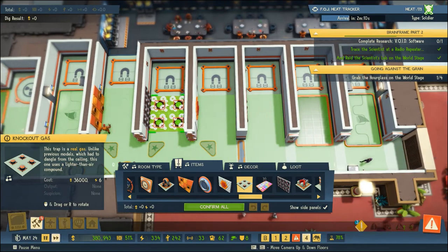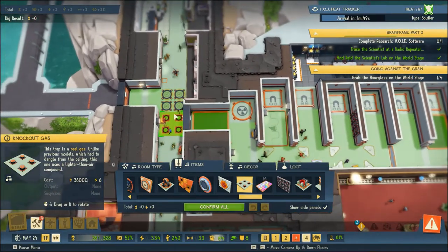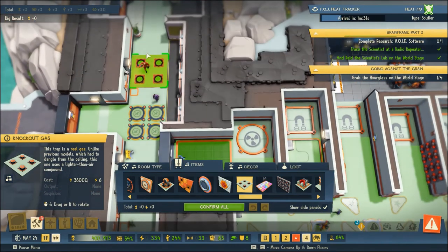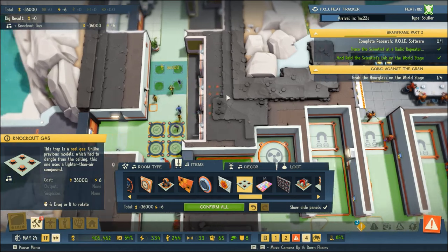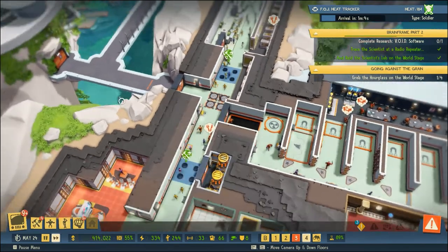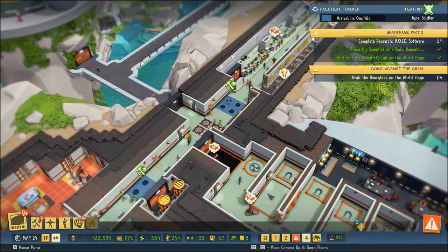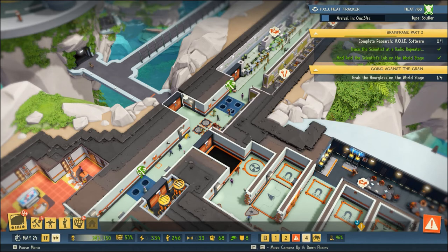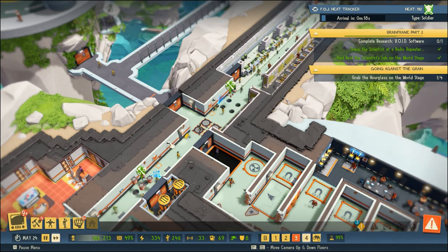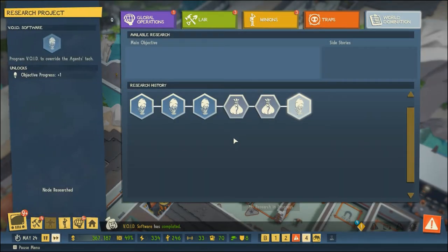We'll put the knockout gas in our hallway here, so if somebody tries to sneak in they will be met with knockout gas in either direction. Agent Steel seems to just find their way into our base from this door on occasion, so it'll be nice to have some traps in here. These are also where two-thirds of our security cameras are. All right - 'program void override' - that research is done. We'll start the Puppy of Death trap research.